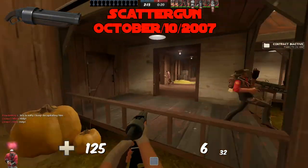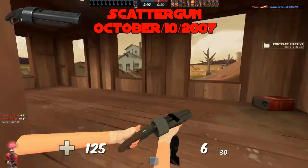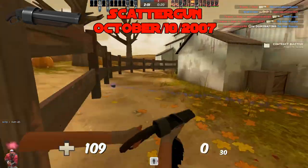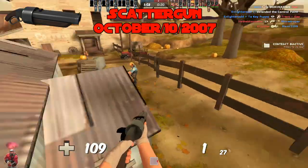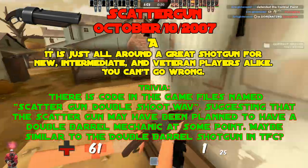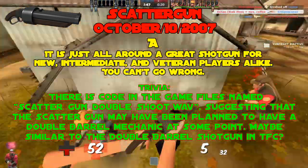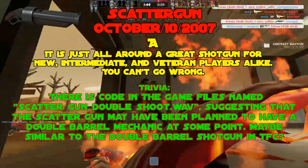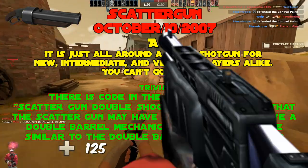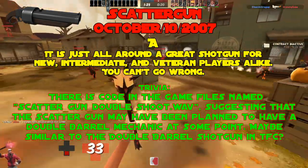The Scatter Gun, added October 10th, 2007. The Scatter Gun is Scout's best primary for consistency — it holds the most in its magazine, does consistent damage, has a consistent fire rate. It's just all around a great shotgun for new, intermediate, and veteran players alike. A tier. Trivia: there is code in the game files named scatter-gun-double-shoot, suggesting the Scatter Gun may have been planned to have a double barrel mechanic at some point, maybe similar to TFC. That sound file was eventually repurposed for the Force of Nature.